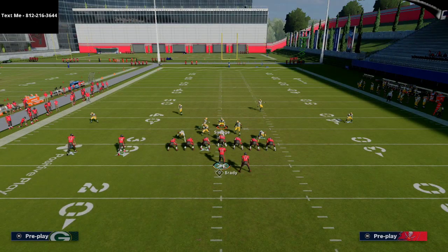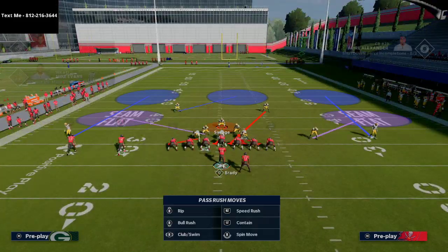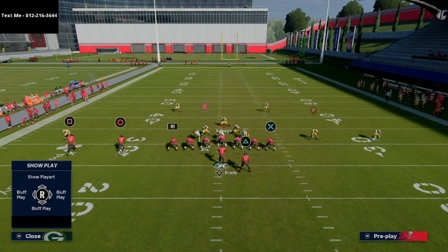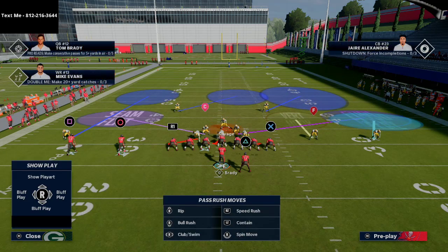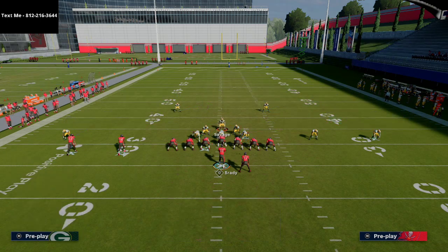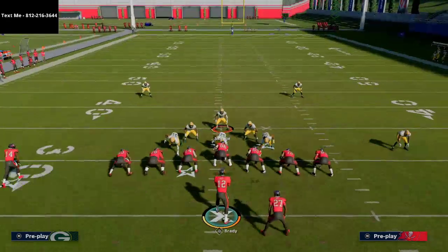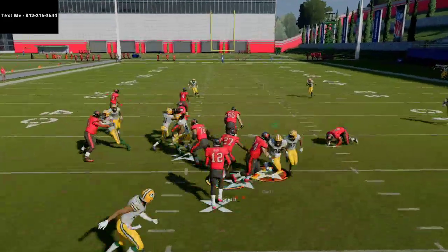The same defense can actually be applied to stop the inside zone, which is really nice. Because you flip it, you get both linebackers in the gaps — I think that's really critical for stopping the run from this formation. Everything is the same here. I'm going to stand about right here, go to inside zone, snap the ball, and I'm able to shoot in.